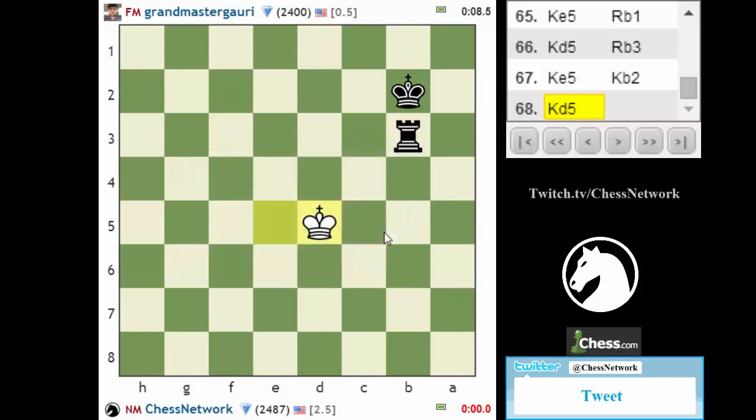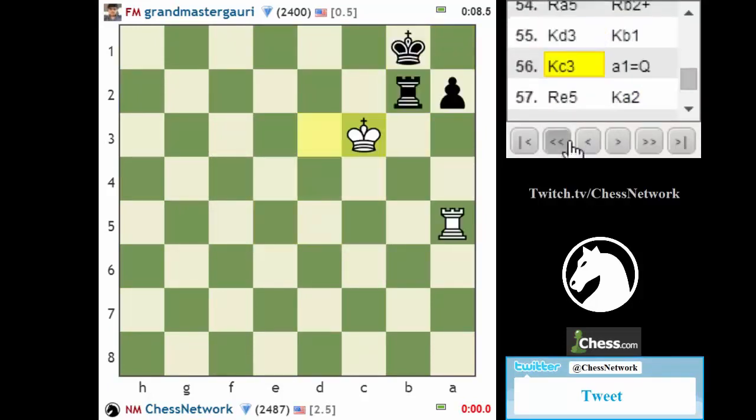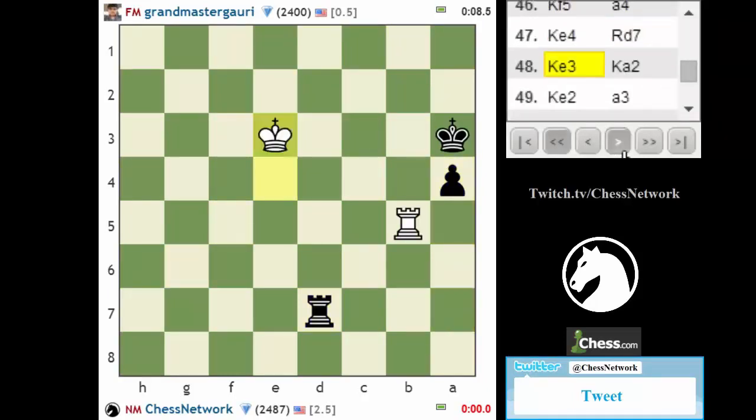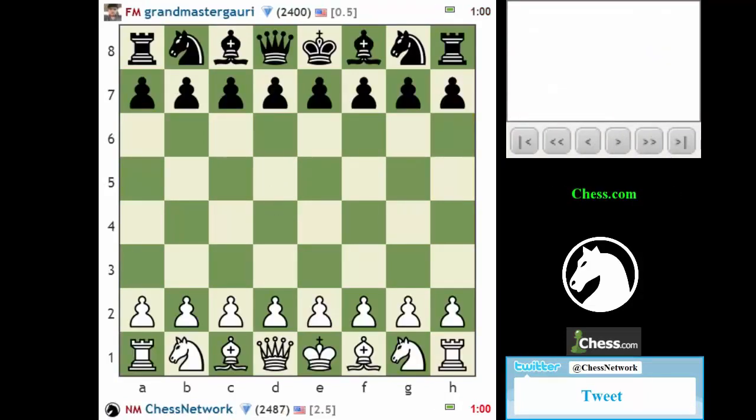That's one of those — well, at the very end right there. I'm objectively better of course, I'm playing for a win. But it's so awkward for my king to even do anything. Let's try again. I'll try e4 maybe next time.